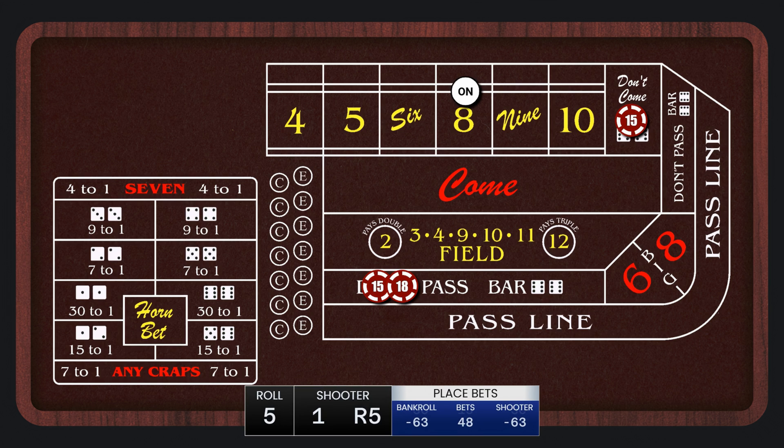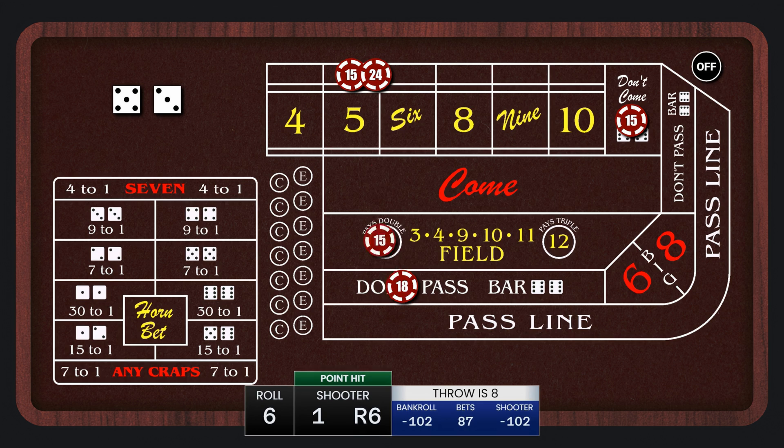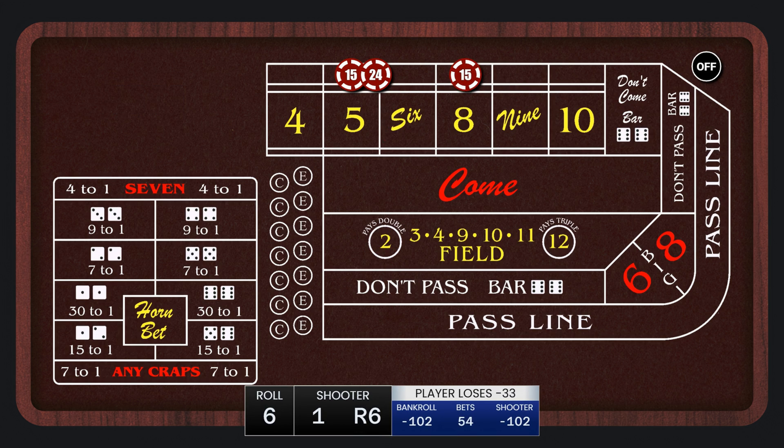We lay odds and make the first don't come bet. 4-1-5 — the don't come moves behind the 5. We lay odds and make another don't come bet. 5-3-8 — the shooter hits the point. We lose the don't pass and the don't come moves behind the 8. I have it programmed to not lay odds until the point is set, as I'm trying to lower the necessary bankroll — you can debate that in the comments. 5-2-7 — we lose the don't pass on the come out, but get paid on the 5 and 8.